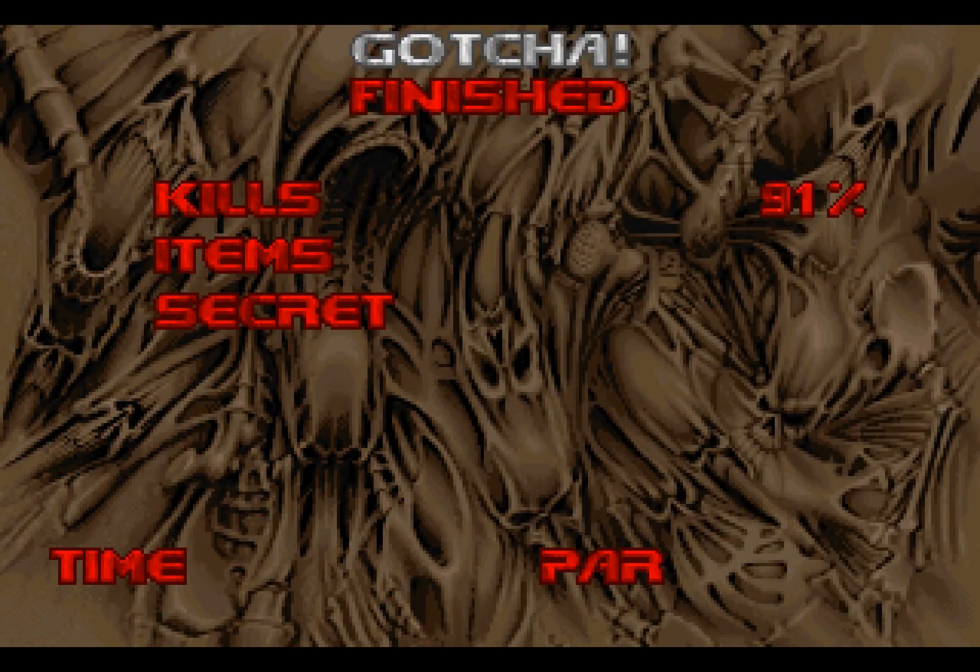Gotcha is finished! 91% kills, 73% items, no secrets whatsoever. Our time: 2:30 par. You really have to run through this one! And our time of completion: 14 minutes 21 seconds.